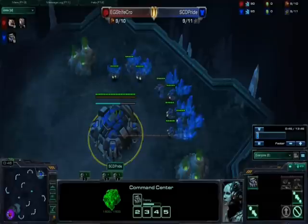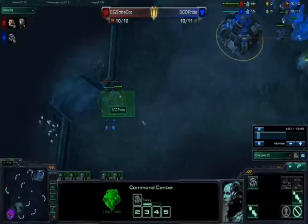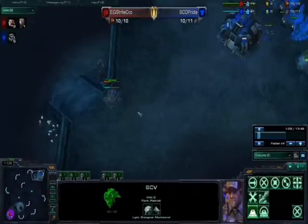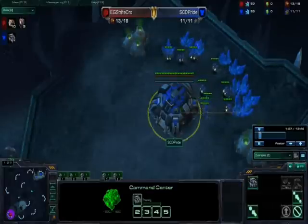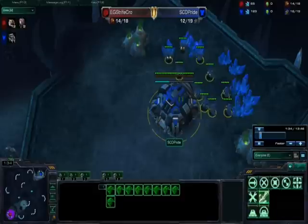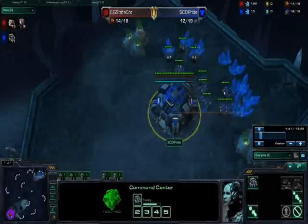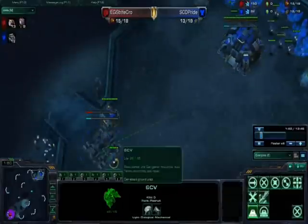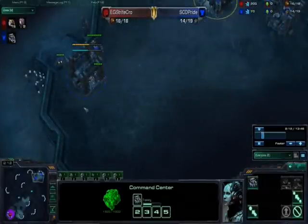Everything is pretty much normal so I'm going to breeze through the main part so you don't get bored. Basically 10 supply, 12 barracks, and 13 refinery — that's the fundamental outline of every single build. You just have to get 10, 12, 13. Barracks at 12, refinery at 13. This is when I usually like to scout. A lot of people scout once they start their barracks, some even earlier.